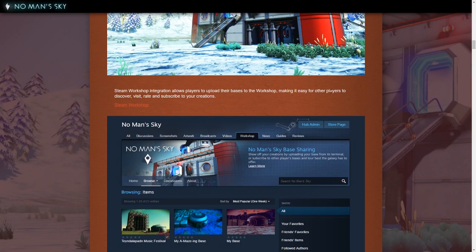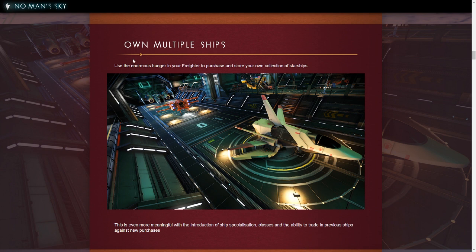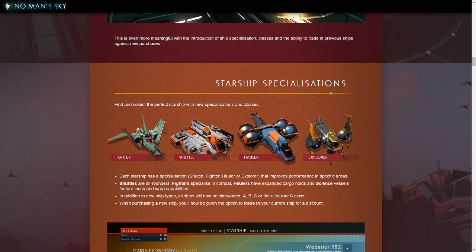They also have Steam Workshop integration. Unfortunately it's just bases right now, no mods, which sucks. You can now own multiple ships — your freighter can actually hold all of them, and presumably maybe your base too. It's even more meaningful with the introduction of ship specialization classes and the ability to trade in previous ships against new purchases. There are four different ones: fighter, shuttle, hauler, and explorer. Haulers were always a little bit slower and harder to maneuver but tougher, fighters faster, shuttle's kind of an all-rounder.